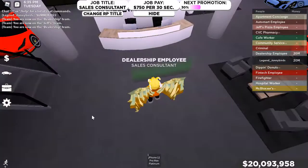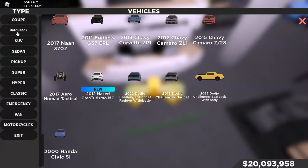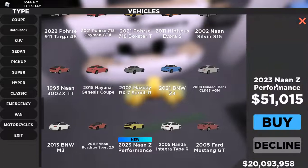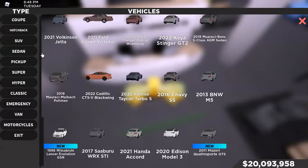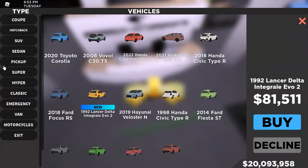First, let's check out the cars. I did already buy the cars, so we're just going to look at the prices here. We got the Nissan Z Performance here at $51,000. We got a couple new sedans, and we got this Lancia for 81K.